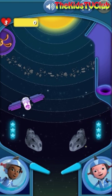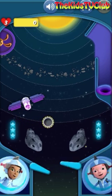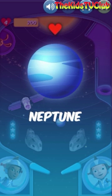First, let's get this ball into Neptune's orbit. Three, two, one, Excelsior! Well done! A day on Neptune is only about 16 hours.